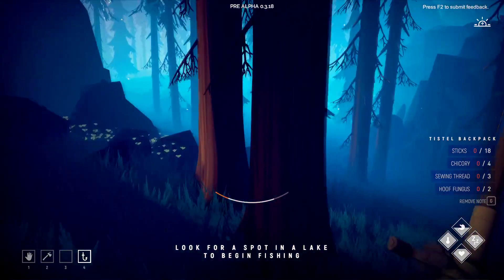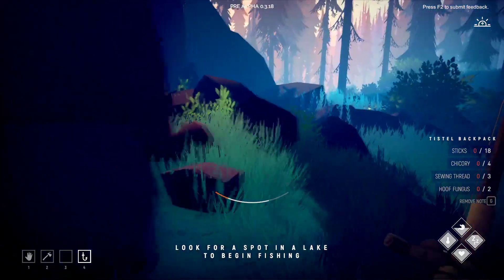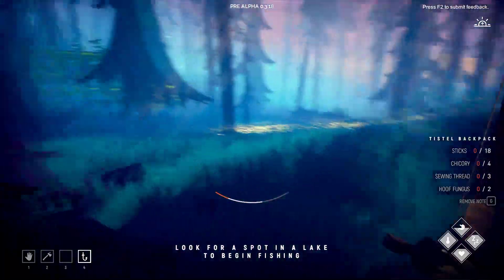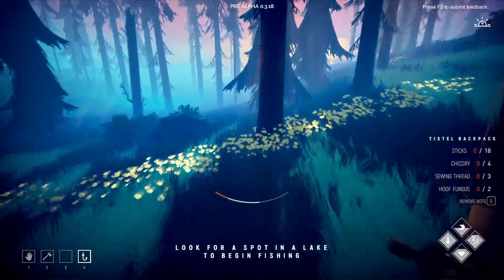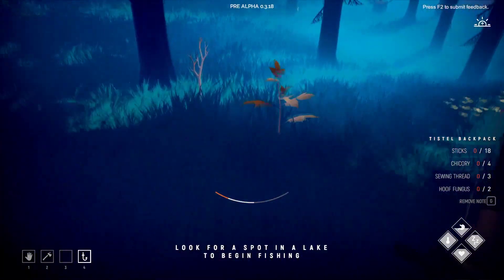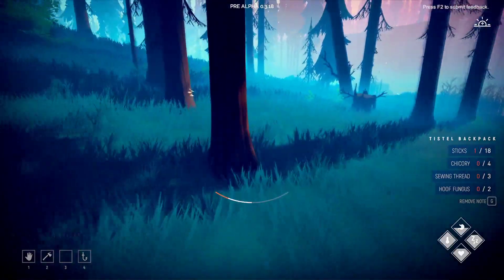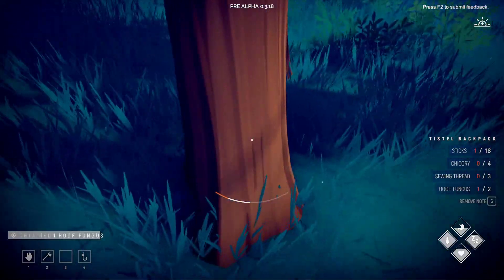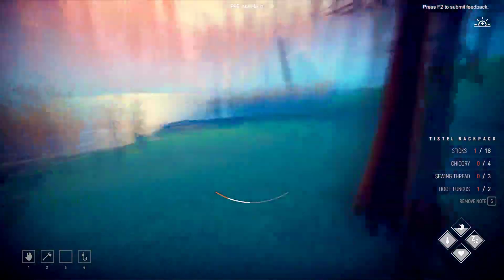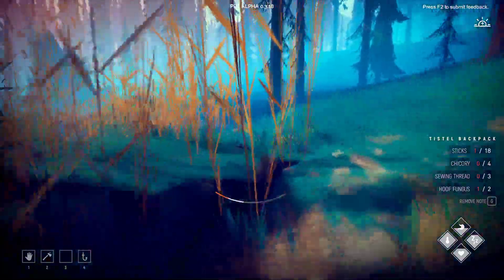Can we go through there? No, go around. If we see any chicory, I'm getting it. A hoof fungus as well. Speaking of hoof fungus — yeah, it's really easy to get that. We also need 18 sticks as well — I think I've got that. All right, we had success over here.